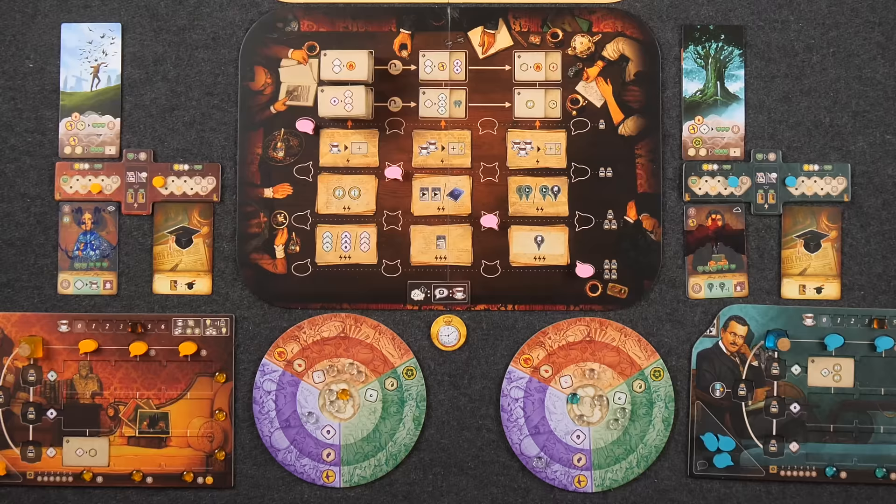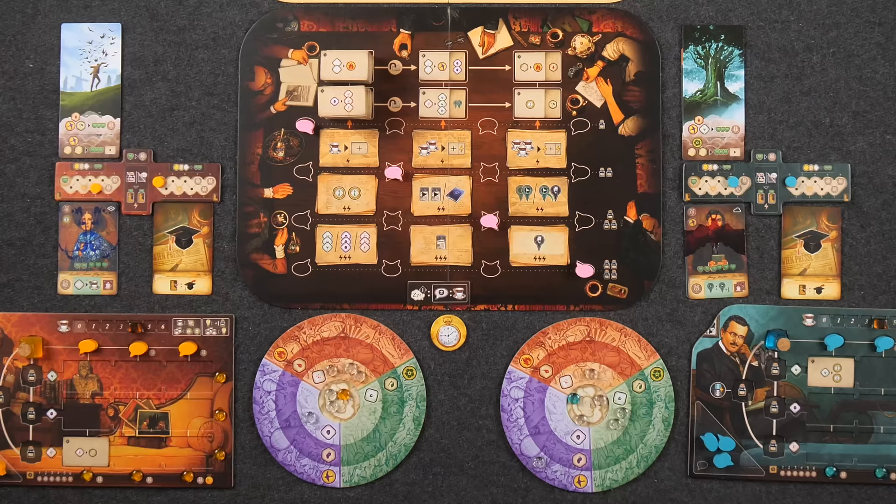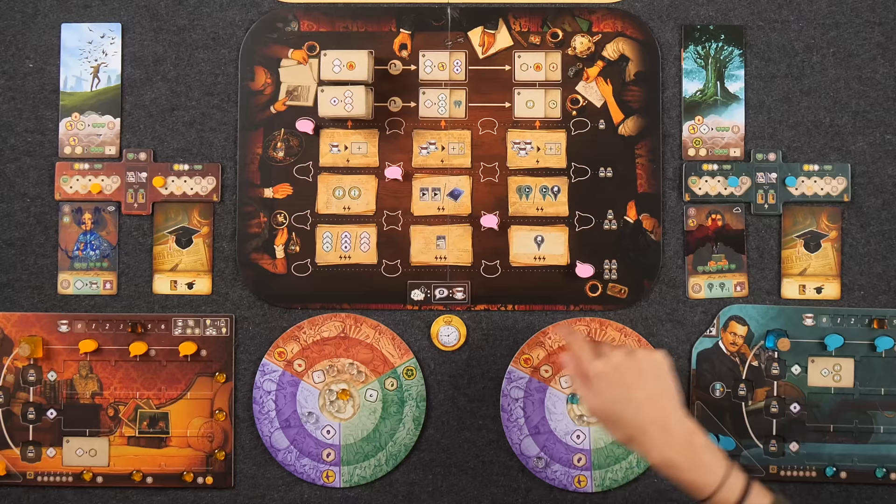Each color has three different levels, denoted by the rings. The outer ring are your major insights, the middle ring are median insights, and the inner ring are minor insights. The different levels are also denoted by different shapes — for example, the outer major insights are all circles, and the very center ones are all diamond-shaped.